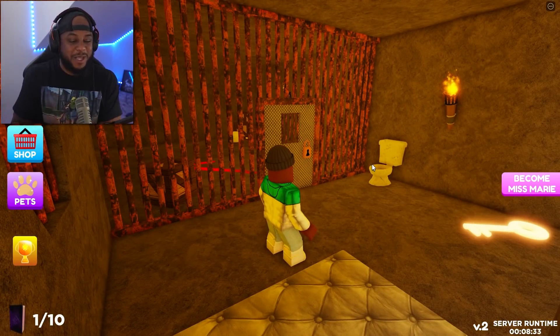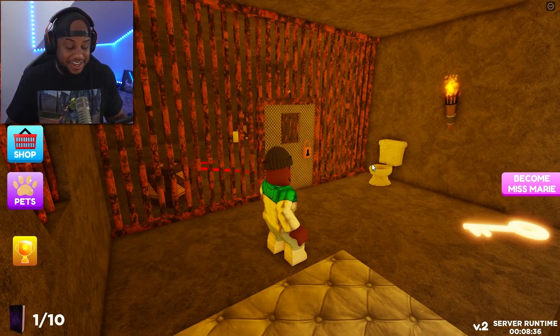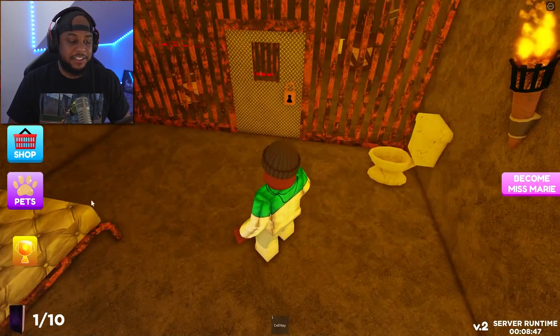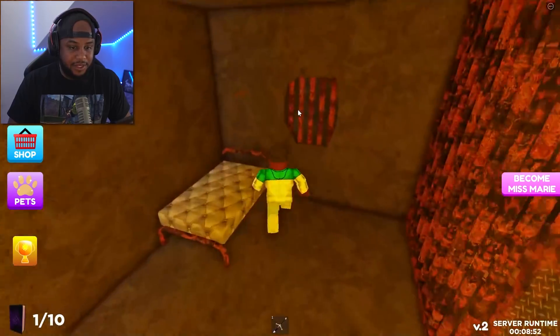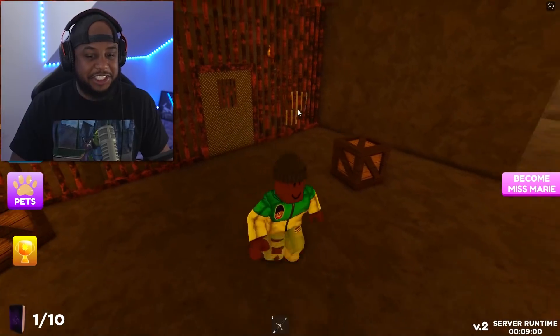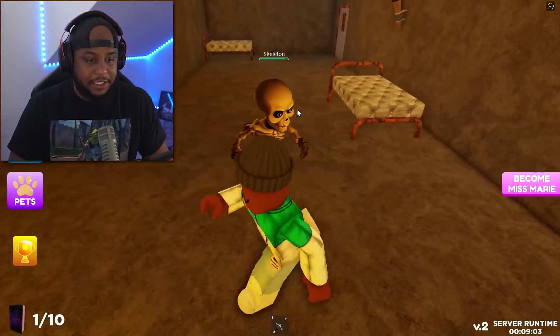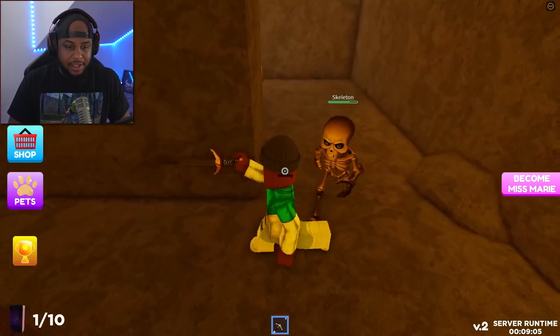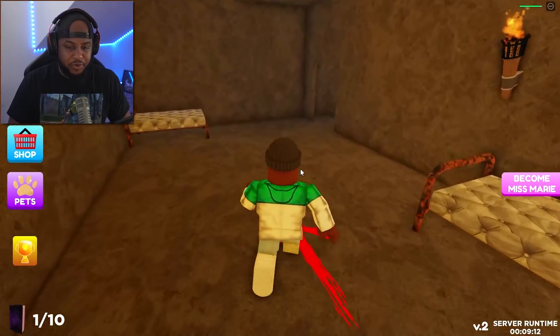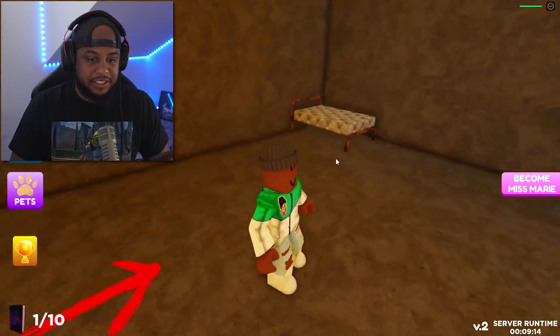I'm in Miss Marie's prison. Let me pick up this huge glowing key. Let's try to get all the books as well — here's the cell key. Let's go through here, check the corners. Oh my gosh, there's a skeleton right here! Where did I get a sword from? Let me take the skeleton out. I wonder whose beds these are — maybe the skeleton's.